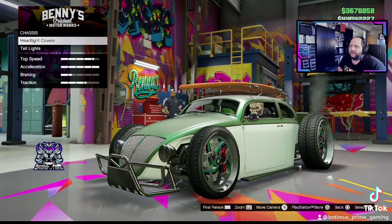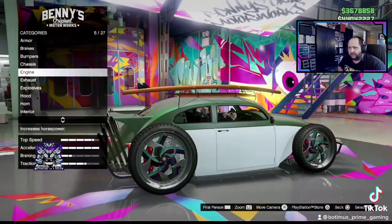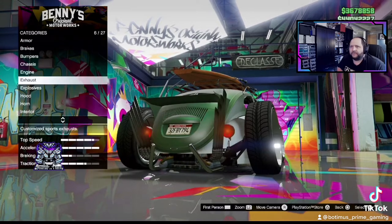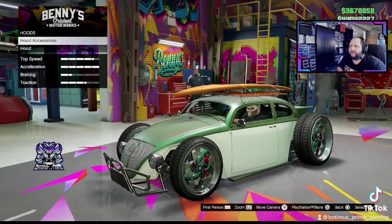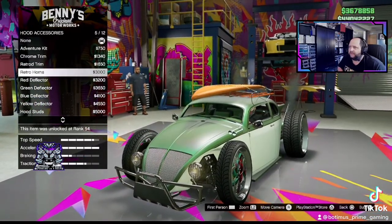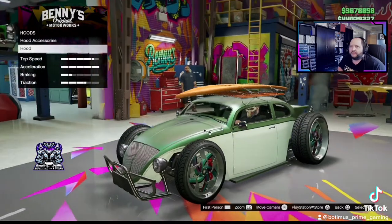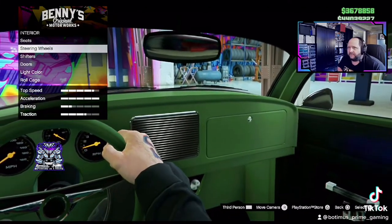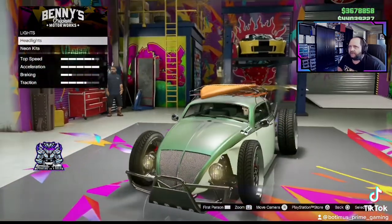Moving on through it — the chassis, you've got headlight covers and all kinds of different options for that. Tail lights, tons of options. Engine mods as usual. Exhaust — I mean, look at all these options you get for this thing. You get explosives — the normal ignition and remote bomb. Tons of different hoods and accessories. They've got these weird little hood ornaments and stuff; I kind of like those actually. Nice look. Different hoods — all kinds of stuff for that. Tons of interior stuff too: seats, steering wheels, shifters, doors, light, color, roll kit — all kinds of stuff. Headlights and neon kits, obviously.